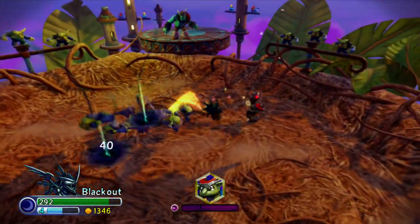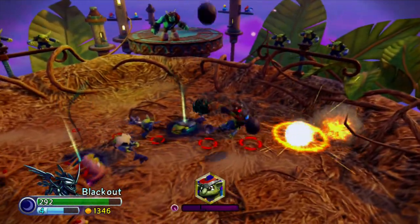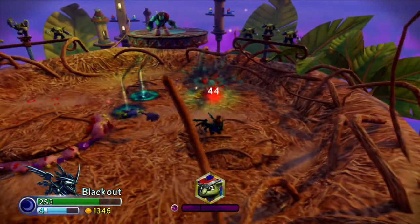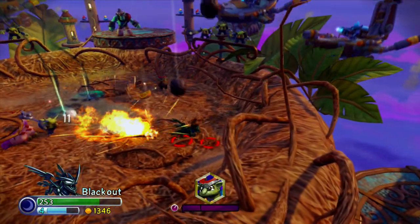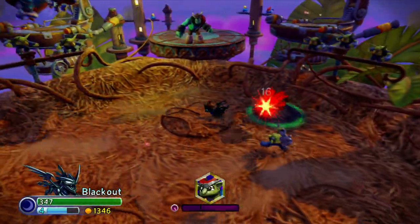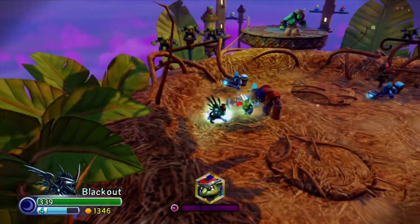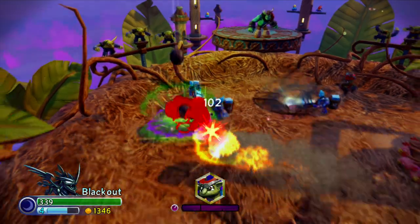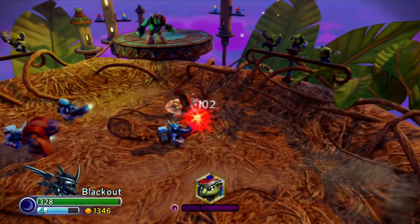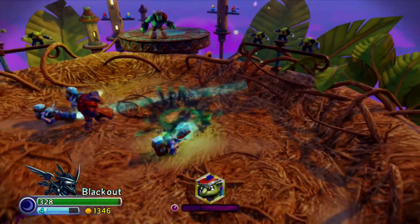Look at that — the cool thing is I can keep teleporting back into these things. He's pretty beastly. Now watch this — the orbs shoot these mini wormholes, shot waves, whatever you want to call them. Now watch this — this is my teleport attack. See where I am? I barely went anywhere at all. Look at this — he just slices through them like butter, man. That is nasty.